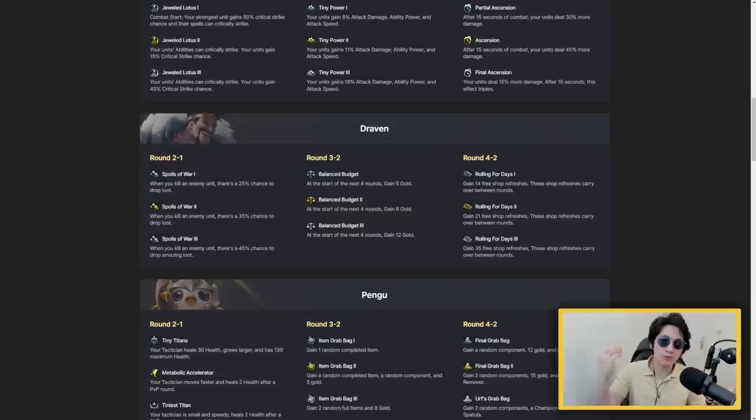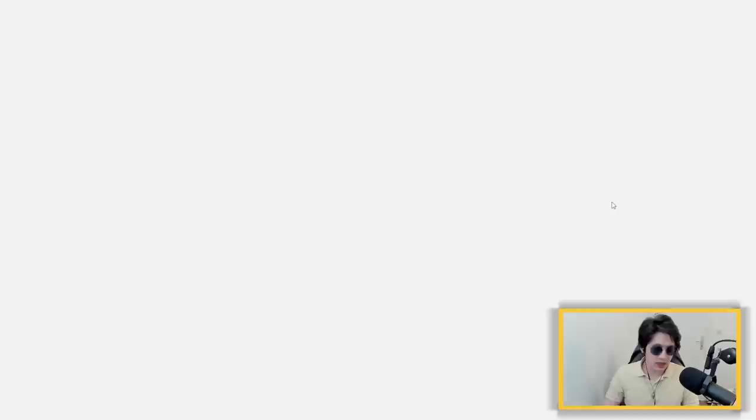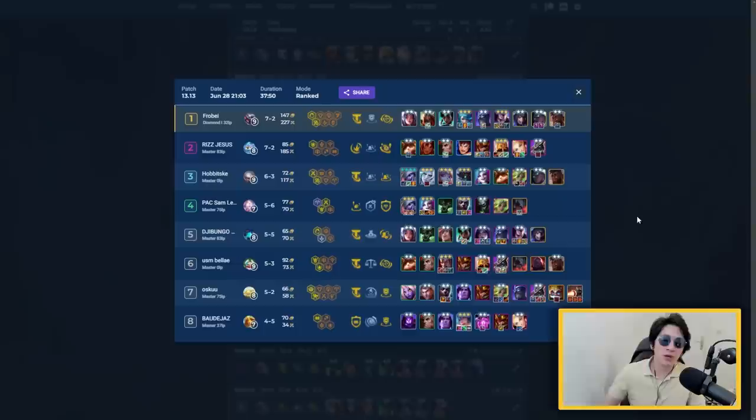So the first thing we need to understand is why Draven became suddenly strong. Draven got buffed on all his augments: Spoils of War, Balanced Budget, and Running for Days. These augments, since all of them got buffed, allow players who play Draven to gain an absurd amount of gold during the whole game - I think they can easily double if not triple the amount of gold they earn compared to a normal augment. This allows you to make a lot of three-star units, like I did here, but this cannot be done every single game because there are some weaknesses and moments when Draven is not good.